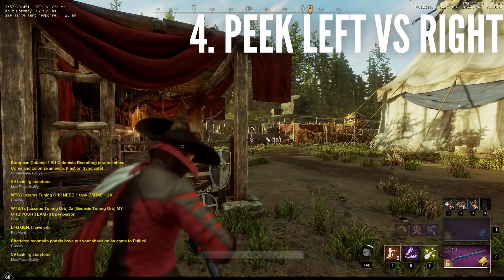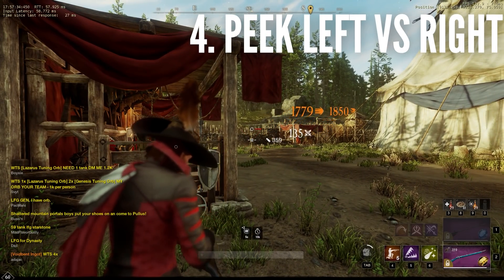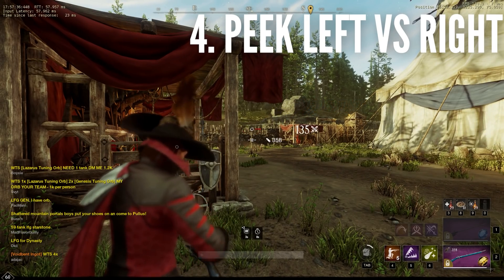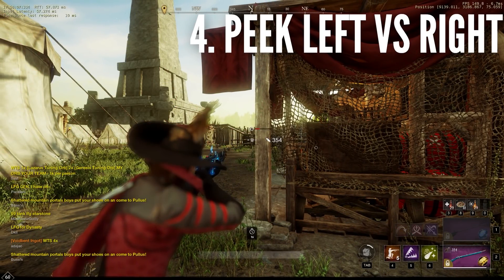Since your camera is offset to the right of the musket and your bullets originate from the end of your musket, you need to take care when peeking from the left. As you can see, my bullets are already hitting the wall at this point. From the right, you can aim directly up against cover without issues.